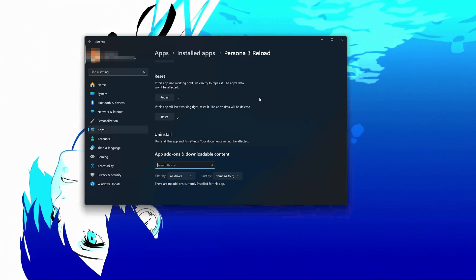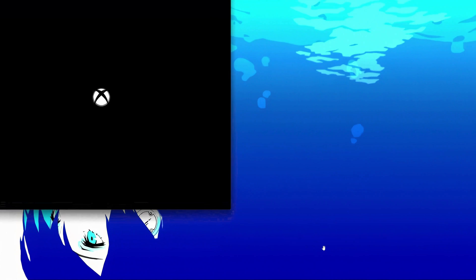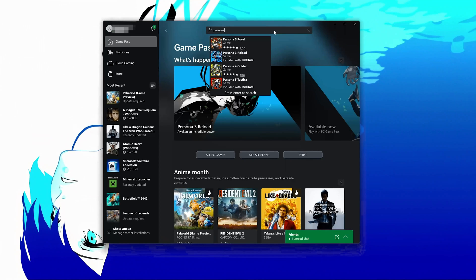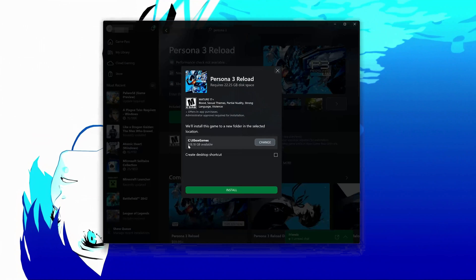Open the Xbox app to download Persona 3 Reload again. Locate Persona 3 Reload. Press Install.